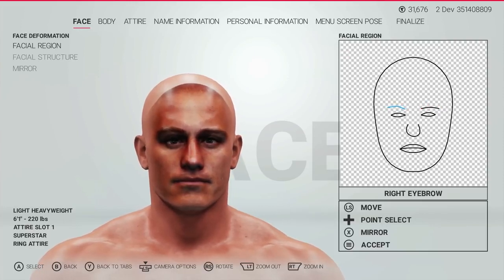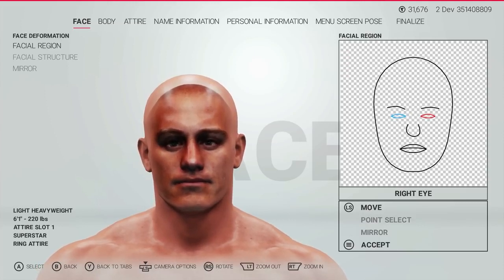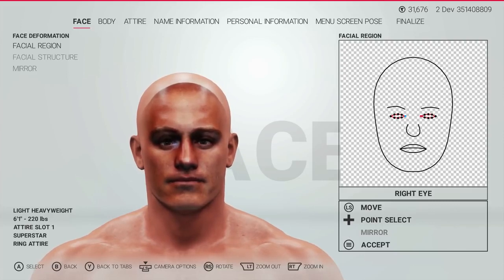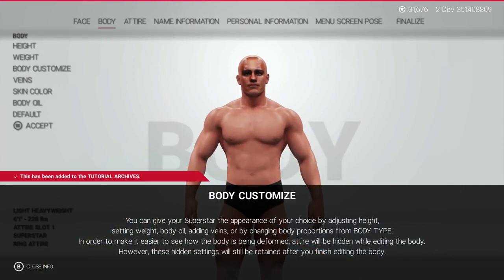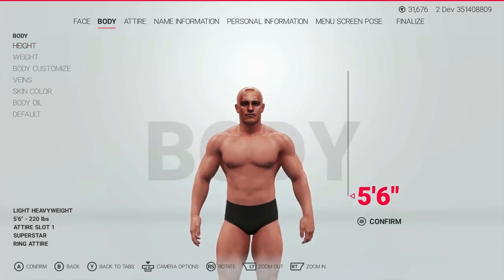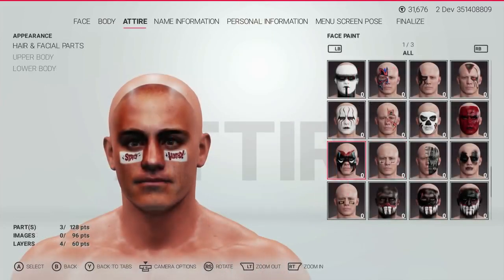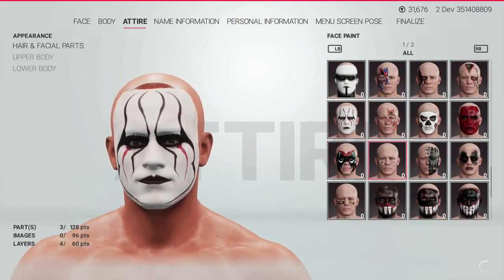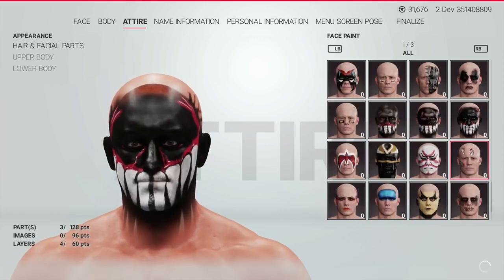The options within the facial structure settings basically remain the same — I couldn't find any differences here — as do the face templates, so we're stuck with the same face templates from WWE 2K18. Body customization appears to be pretty much the same, along with height and weight options, which also appear to be unchanged from 2K18. There do appear to be some additional face paints: notice Finn Balor's full head face paint, as well as a Kabuki style face paint and a Terminator metallic style face paint.